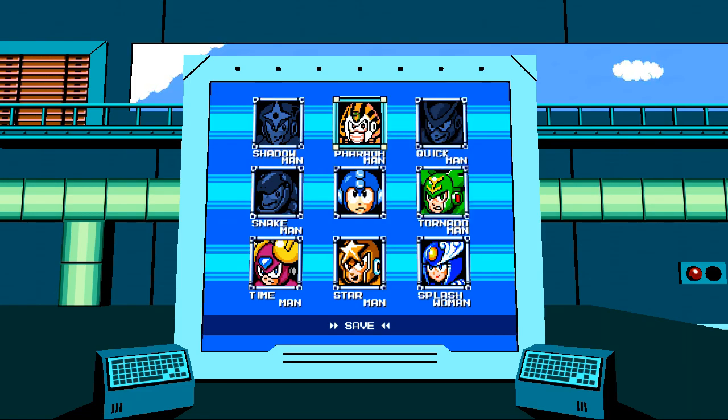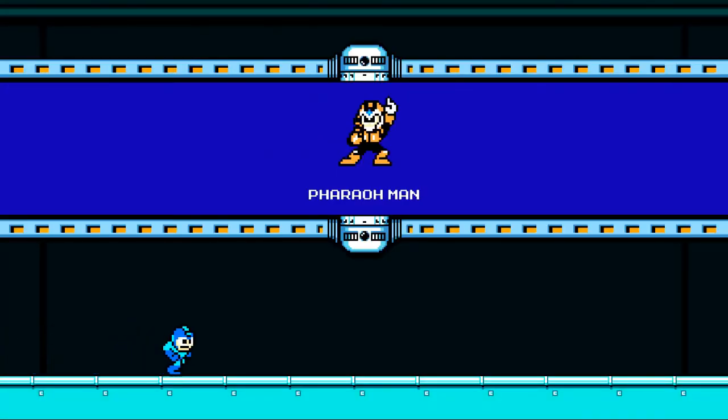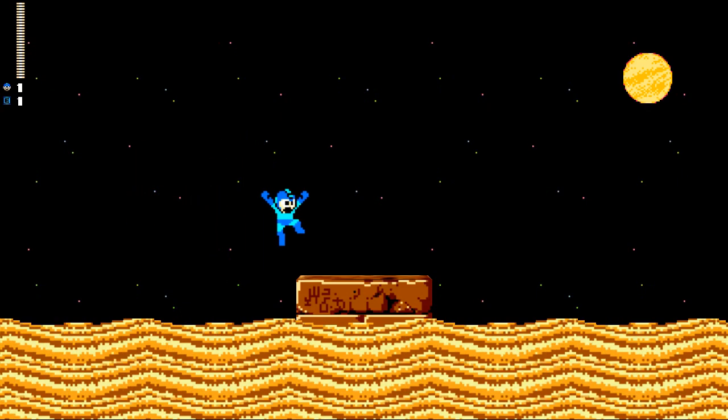Let's split this character selection screen in half. That's right — I'm playing as Mega Man, though. It's Mega Man's game. Barrel Man, pointing at the upper boundary of the corridor he's trapped in. Here we go. This is the start of the Barrel Man stage.